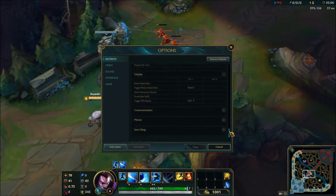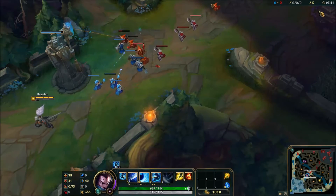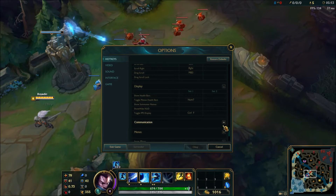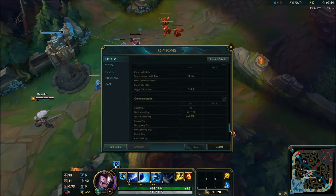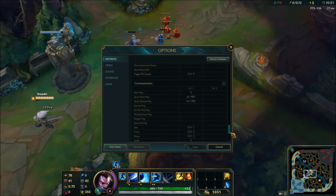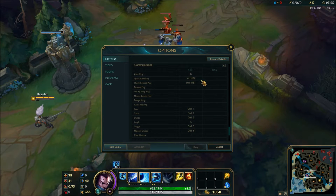For display, you can click Ctrl+F to pop up ping and frame rate info — I keep that on, it's nice to see how my ping and frames are doing. For communication, I keep my ping on G. You've got quick alert and quick retreat pings you can use by holding Alt and Ctrl — I hardly ever use those, but I do occasionally.